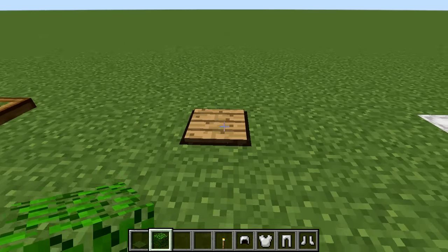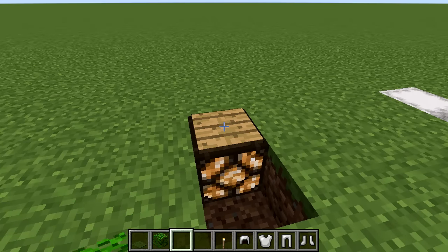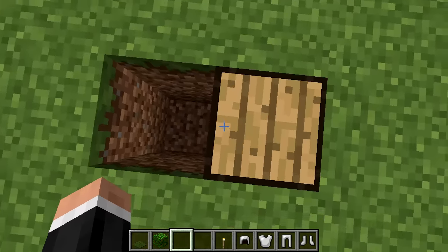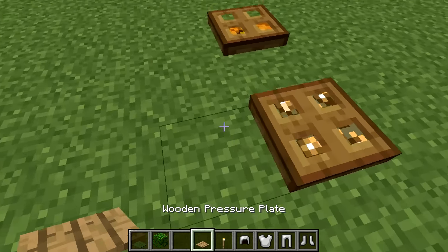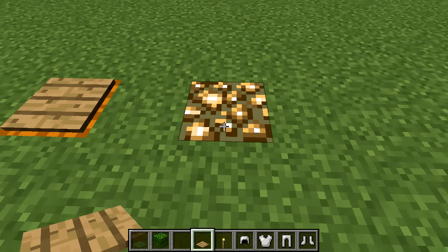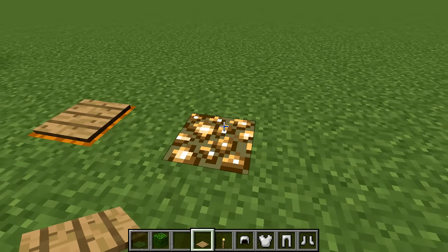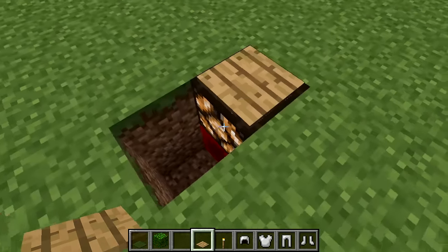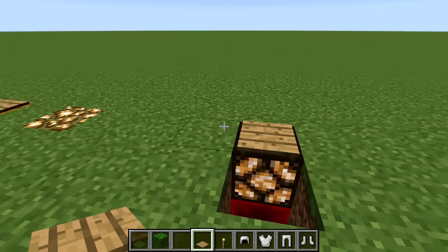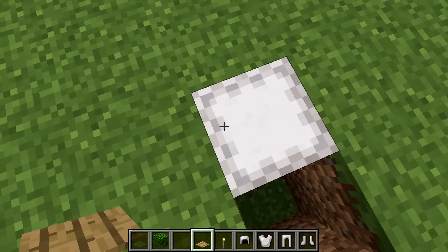One of my favorite techniques is using redstone lanterns with pressure plates placed on top. You need to power the lantern, but the pressure plate provides a nice border around it. Note that pressure plates cannot be placed on glowstone or sea lanterns because those are fully transparent like glass. All pressure plate types work with redstone lanterns, but wooden ones look especially nice.